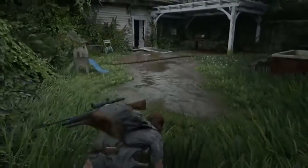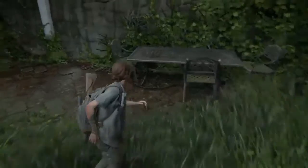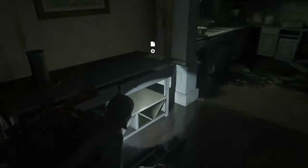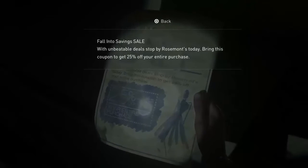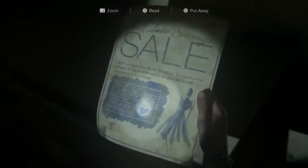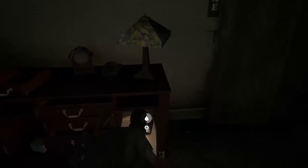Let's jump over here and see what's going on. That water is gross. I don't think anything is in that gross water. I am not stepping in it - that looks disgusting. This place is too quiet. There is something to read. 'Falling into savings sale with unbeatable deals, stopped by Rosemonts today. Bring this coupon to get 25% off entire purchase.' Hmm, would have been useful if this place wasn't so deserted. That broken door looks very broken - looks like an axe did that. Let's grab some alcohol. We're going to need it after this.